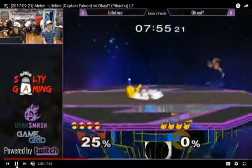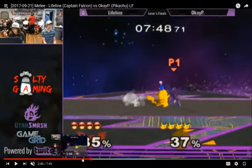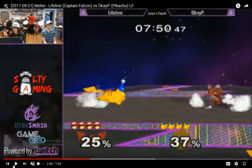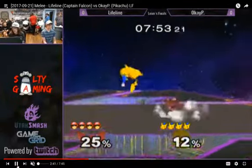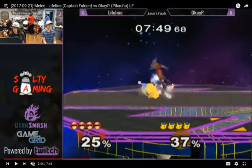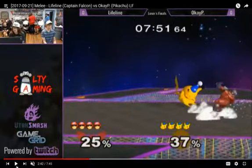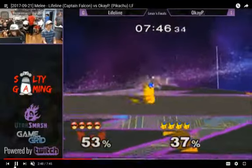He shields it though, but it resets to neutral, dash dancing. Just run up shield. When you see someone throwing out a lot of moves like this — look at the Falcon, he's throwing out moves — run up shield is really good for that because if they're doing that, just run up shield and wait for them to land to get the grab. I think run up shield is really underrated, at least when you're fighting people who are throwing out moves in neutral like that. So he does that here, gets this run up shield, and that sets up for the chain grab.